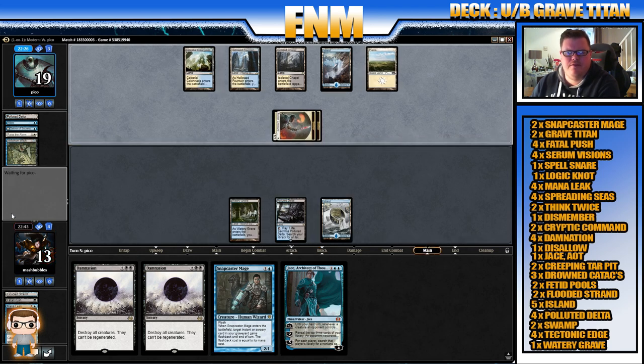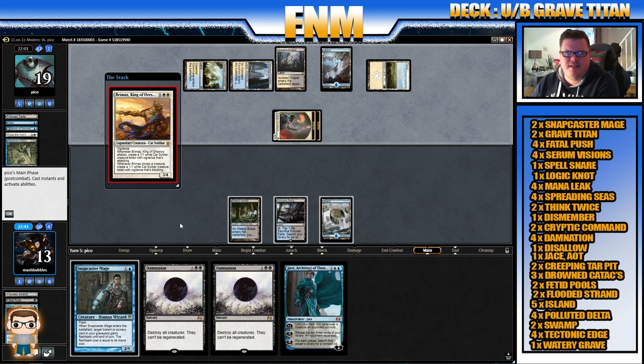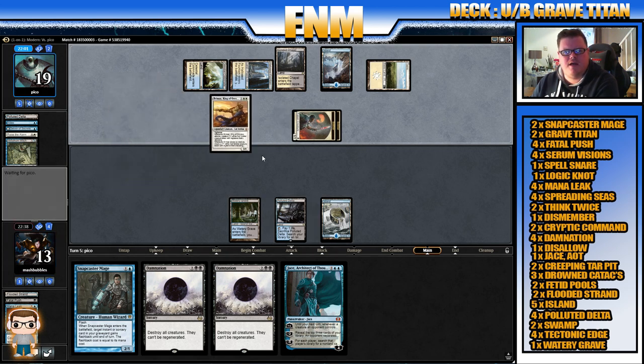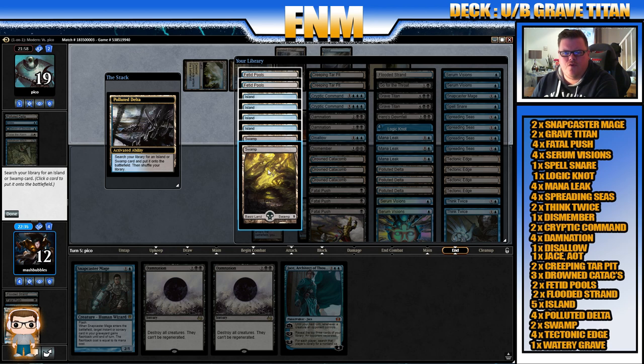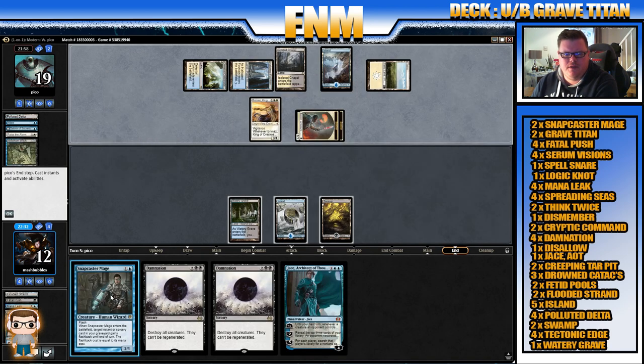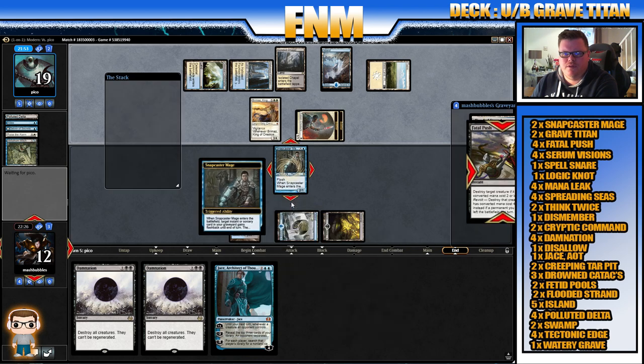Okay, anything else from our opponent? I do really like this Blue-Black deck — it's a little bit different, not usually the type of Blue-Black deck I've run. In card form I'd probably put Lilianases in and stuff like that, but this is how the deck is meant to run — it's not meant to have Lilianas. Okay, Brimaz — so we shall go and fetch. What do we want to get? We want to get the Swamp.